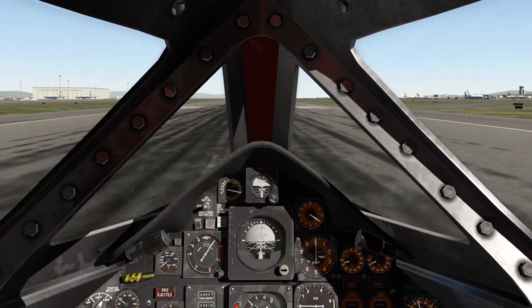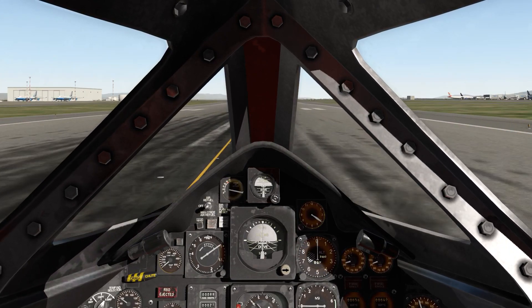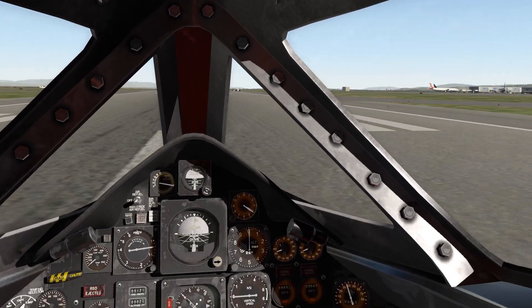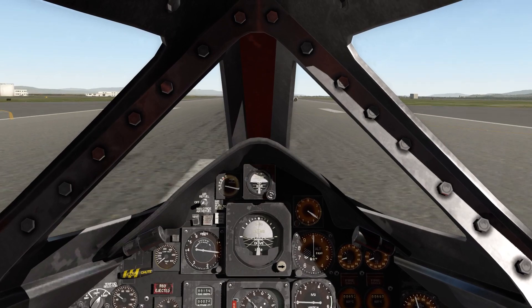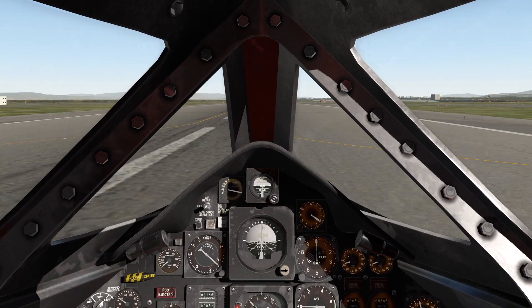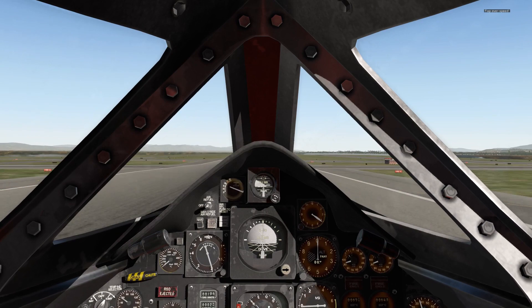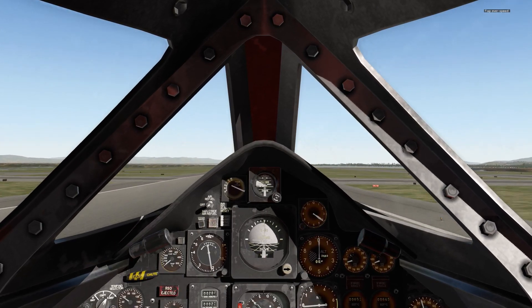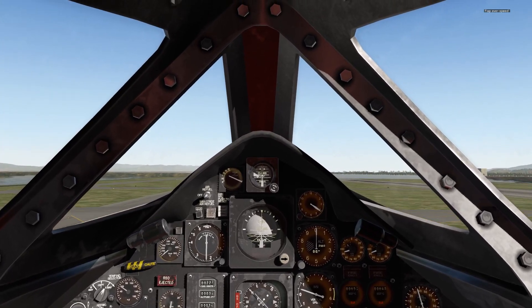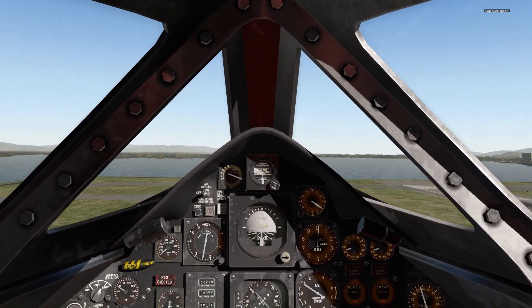50 knots. 80. 100 knots. 120. Oh shit, is that a tow car in front of us? 160 — flaps over speed. What do you mean flaps over speed? We're only doing... man these flaps are fragile. So we messed up our flaps. Gear up. Positive rate of climb here.